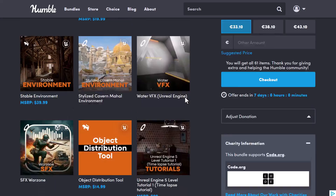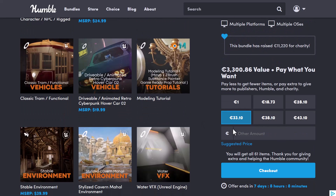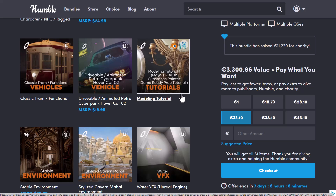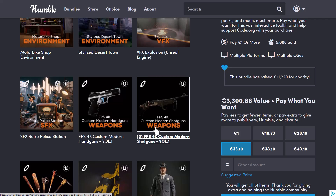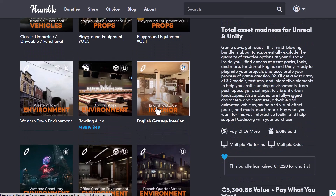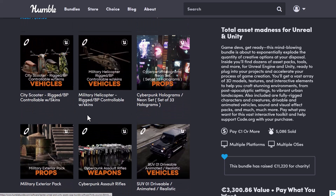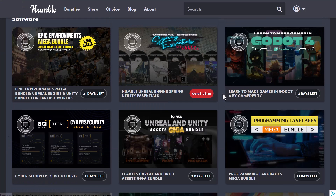Every single thing you purchase from Humble Bundle also goes towards charity. Whether you're thinking about starting out with modeling and doing some stuff in ZBrush and Substance Painter, or maybe just creating some impressive art with available assets, or setting up your scenes with beautiful environment props and lighting tools that also come with this — you can simply go through and check them out.